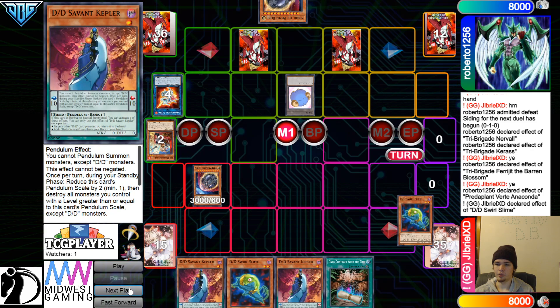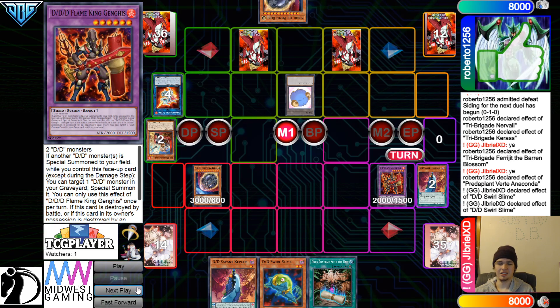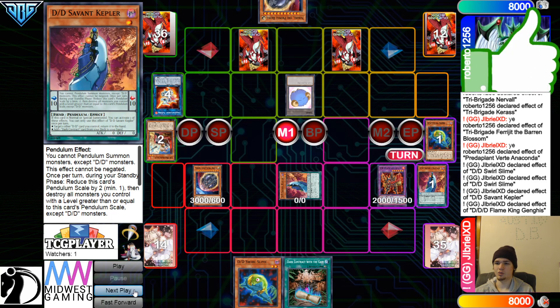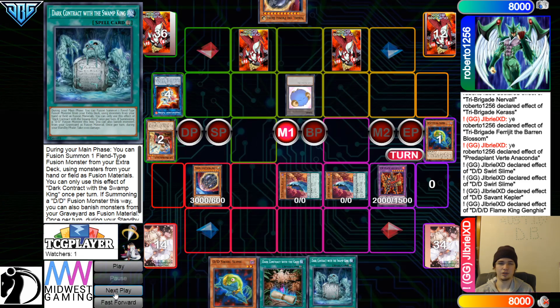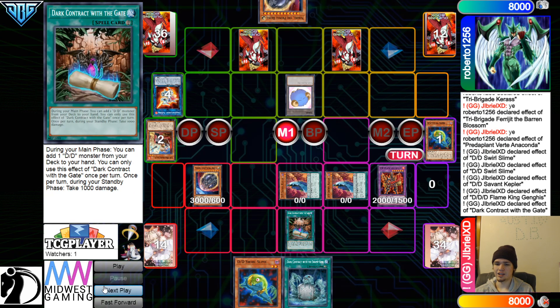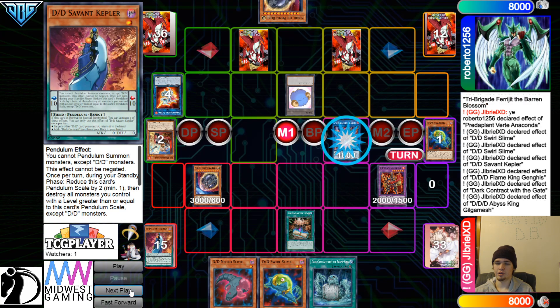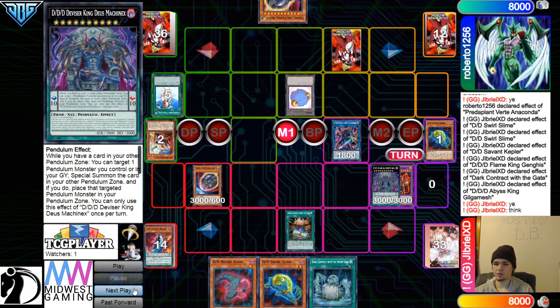Swirlslime — they have a lot of multiples in hand. Get rid of Swirlslime, Kepler, go for Flame King, and then Swirlslime — Banish, Special summon out, bring out Kepler. Kepler effect Chainlink 1, Flame King Chainlink 2. Special summon out Kepler from the graveyard, then go search out the Swamp King. Activate the Gate — Gate effect, they're letting this go through, not going to Cosmic it. Grab Necroslime, get rid of those, go for Link 2. Activate effect, Chain Chalice on it. Going for the XYZ — that's the 5th summon, just 2 into Link, plus.